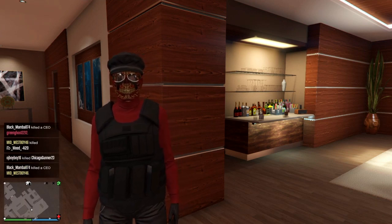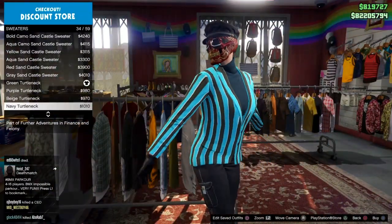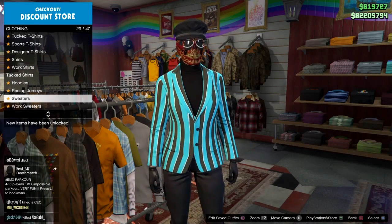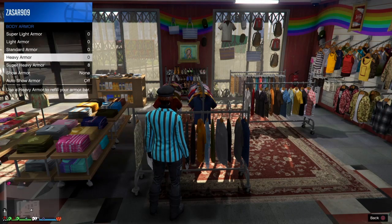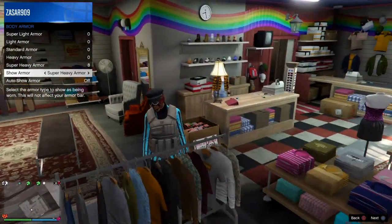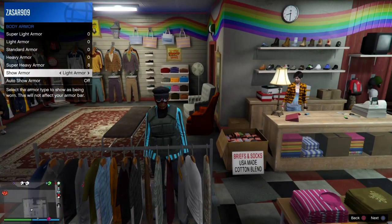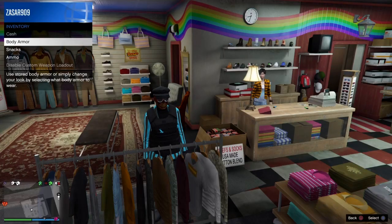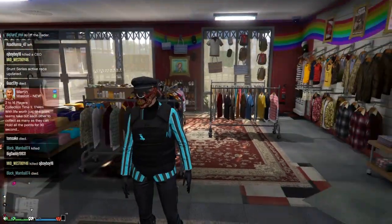For the next outfit, go to fitted suit jackets and put on the fitted suit jacket and the turtleneck that you want. Then go to your body armor and scroll through to find the one you want — we're going with the black one for this outfit. I chose the blue striped fitted suit jacket and the black turtleneck underneath.